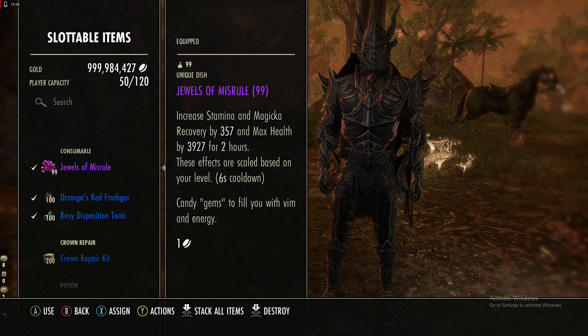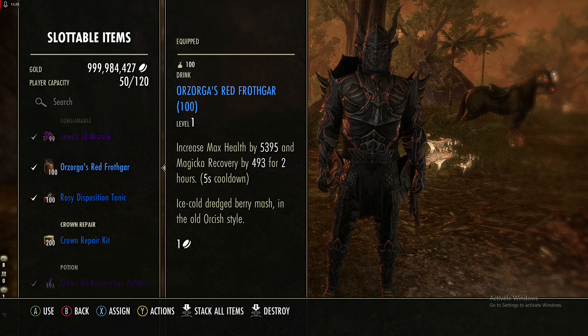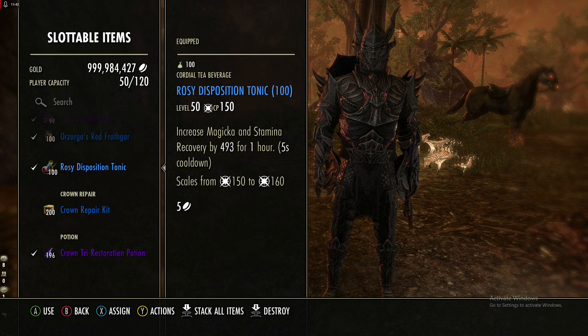For consumables, I am using Jewels of Misrule for food — it gives stamina recovery, magicka recovery, and 4k max health. If you don't need stam recovery, Orzorga's Red Frothgar gives even more max health plus magicka recovery. If you don't care about health but need stam recovery, Rosy Disposition Tonic gives both resource pools for recovery but no health boost.